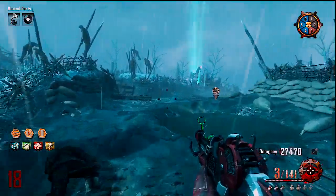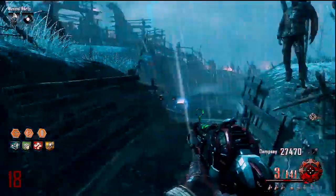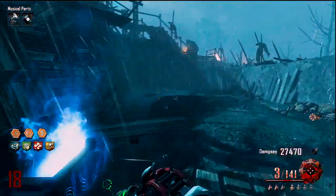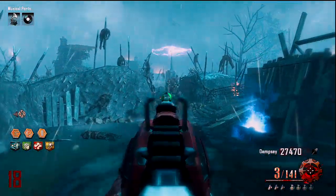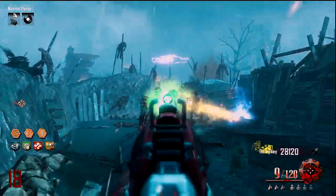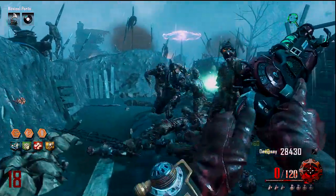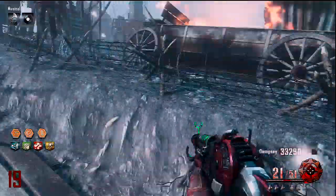The second location is right here across from Juggernaut, right beside the excavation site. What I did was get a full train of zombies and then run near one of these boxes and shoot. I wouldn't actually camp there because at some of these box locations it's almost impossible — you're going to get overrun.